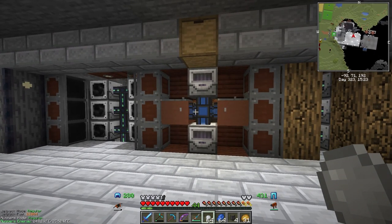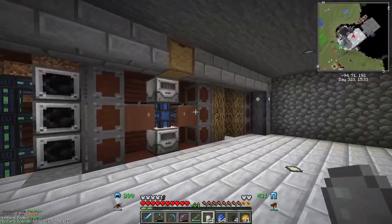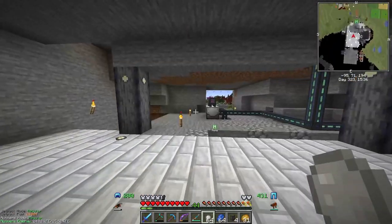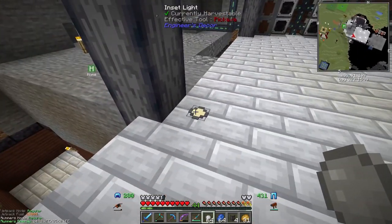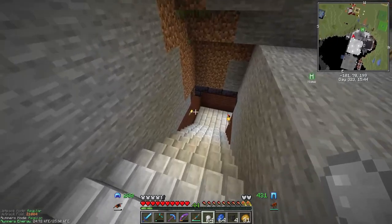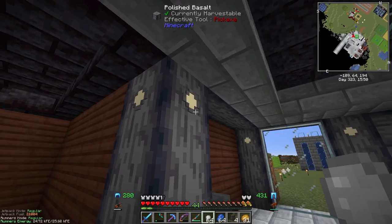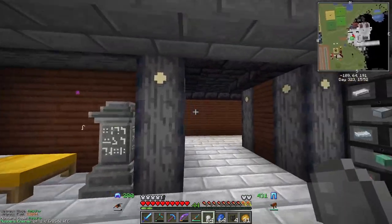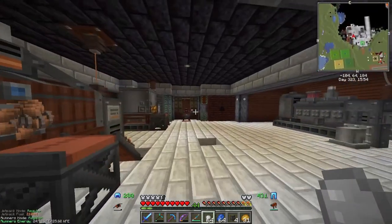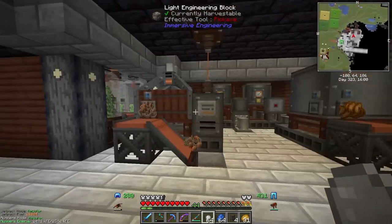Welcome back to Velhelsia 3 with Super Turtle. Last episode we set this up, did the floor, added the support beam, and found these inset lights. These look really good on the polished basalt because they have that gray on the outside and they kind of just blend in. I went ahead and replaced every single torch in our base with these.